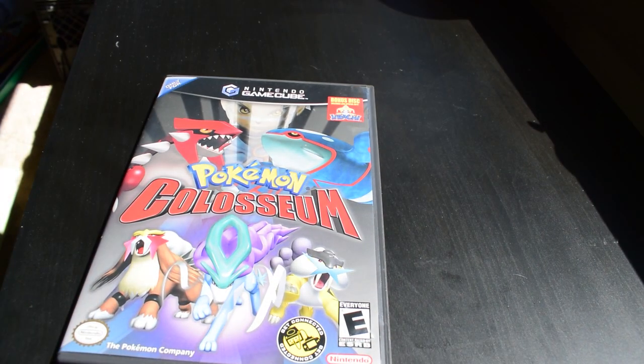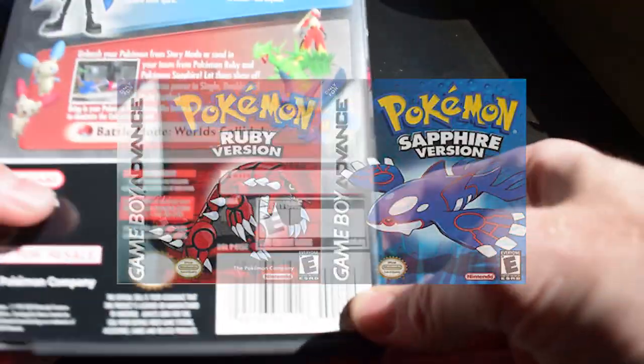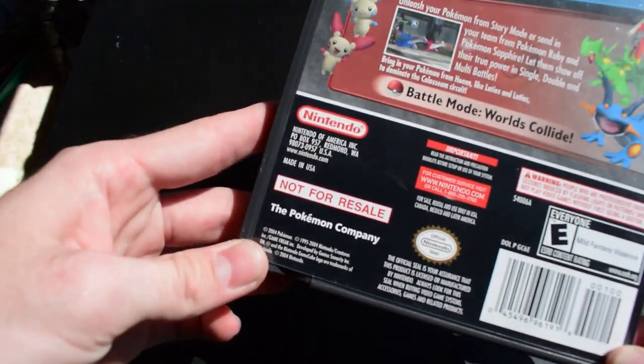Apparently it's the only way to actually get Jirachi in the Game Boy Advance games, which is really neat and kind of gives it a huge bonus. Also, it says 'not for resale' on the bottom, which I actually didn't notice before — I wonder why it says that, maybe just because it's the pre-order bonus.